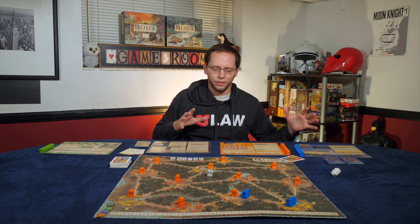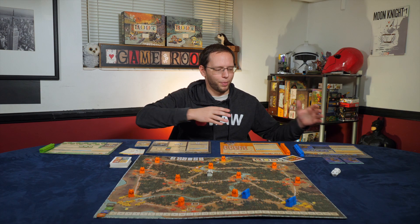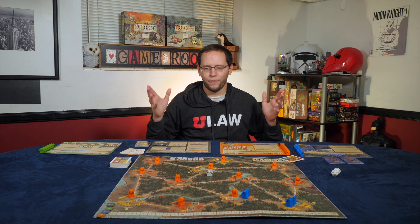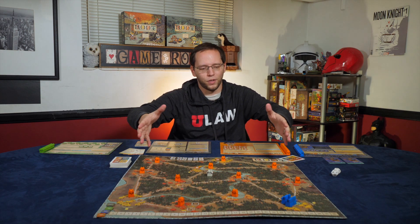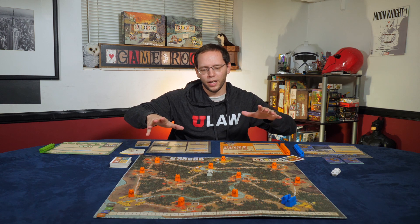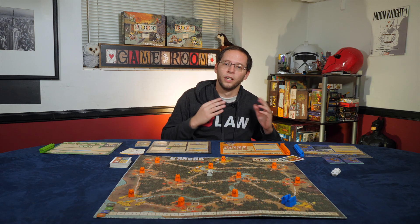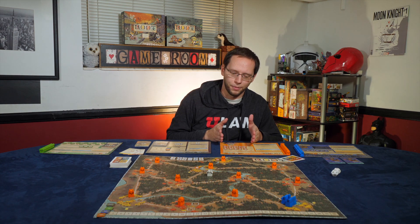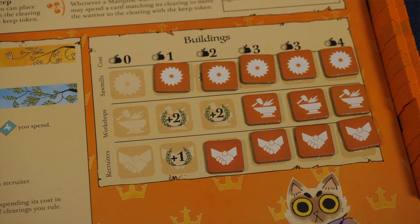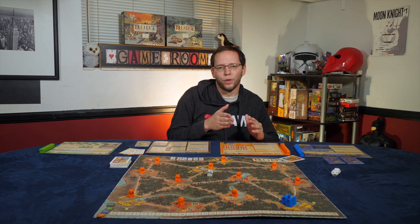Let's talk about the cats. The story of Root is that the birds, the Erie dynasty, used to control the forest, but got complacent, and in a moment of weakness the cats came in, took out the birds, and kicked them out. The game picks up there, with the cats holding most of the clearings and trying to build their new kingdom. Playing the cats is essentially building a civilization — they have three buildings: sawmills, workshops, and recruiters. Every time you build a building you gain victory points toward the 30-point threshold.